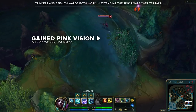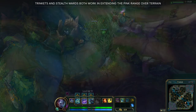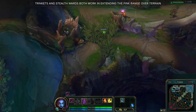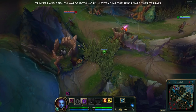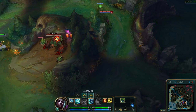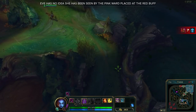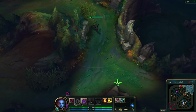Note that this vision trick only works towards gaining vision of the champion Evelynn. It does not give true vision to see wards. In fact, this is a unique interaction with only Evelynn's passive. It does not give vision of Shaco, Rengar, or any other stealthing champions for that matter. It is also important to note that Evelynn will not receive the warning that they were spotted by enemy vision, continuing on their way none the wiser.